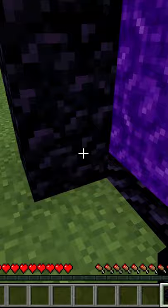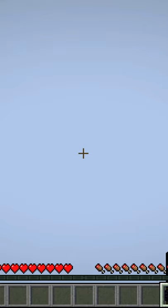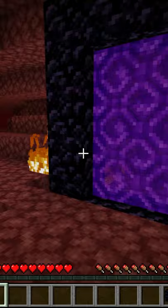Then we're going to go inside the portal and basically try to seal it up. You might have to try several different angles, but it's completely sealed. Now let's go back into the portal that we've blocked up the other side of with obsidian and view the results.